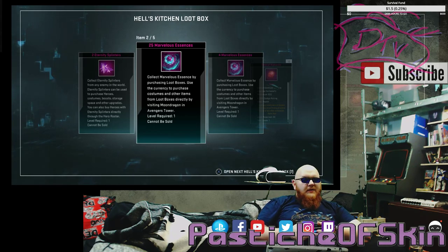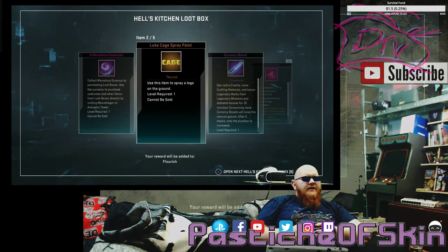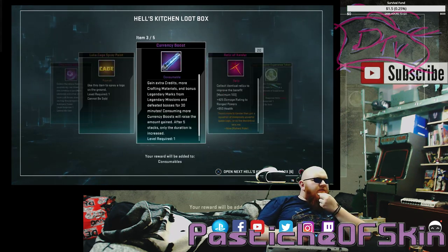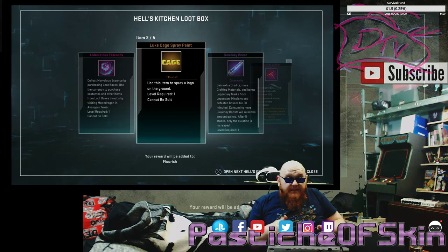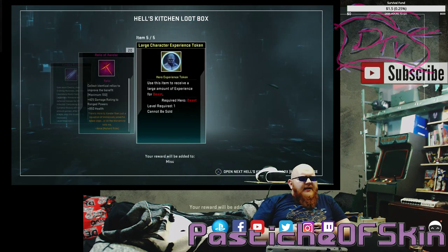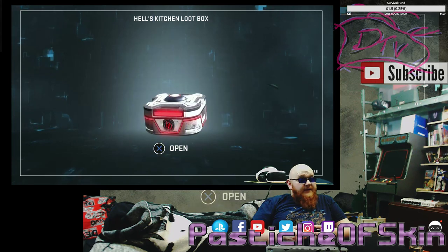Four Marvelous Essence, Luke Cage Spray Paint, a Currency Boost, Relic of Xandar by 20, and a Large Character Experience Token for Beast. We get a fair amount of Relic drops in this, which is not too bad. I'm glad to see more Currency Boosts and Combination Boosts showing up because they're the things I'm actually lacking compared to Experience Boosts. Not too bad — I can accept that. But still not a costume.